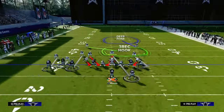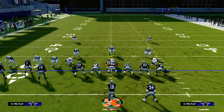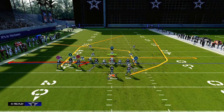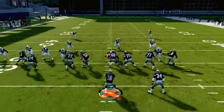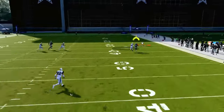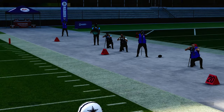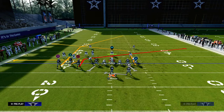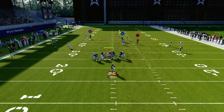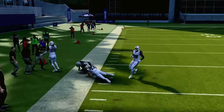One underrated thing you can do with this play is if you run the whip and the drag, you can put the running back on a wheel route. The spacing will allow you to do so, and you'll get a man switch — the running back has a good chance to get over the top against man-to-man. Alternatively, since sending five out isn't risky for pressure this year, you can put the running back on a flat, table, or out route to create better spacing for your slant coming across the field.